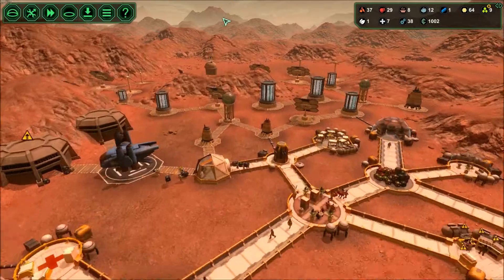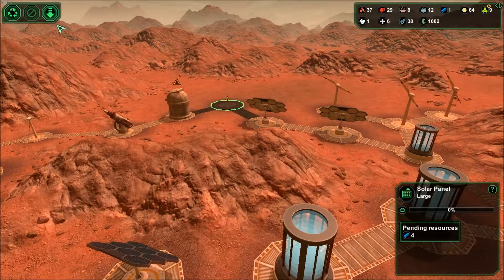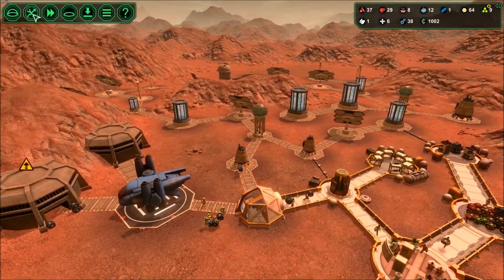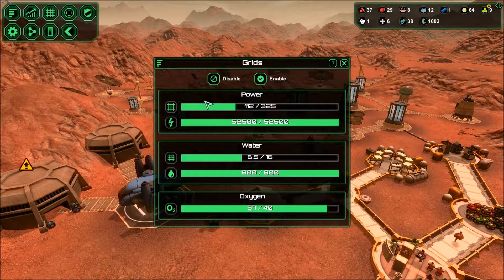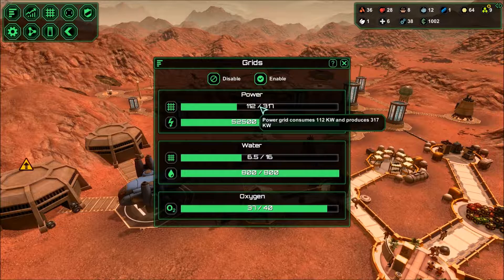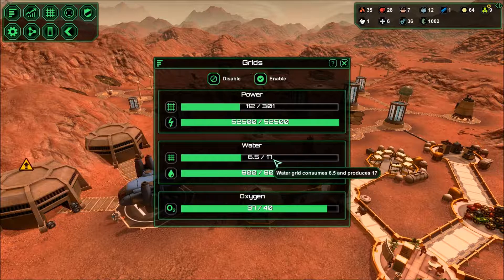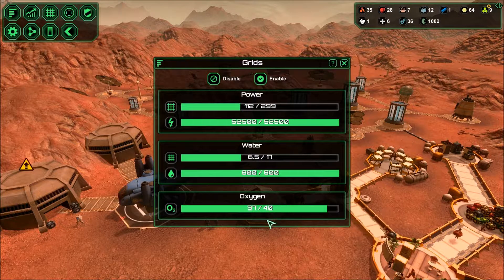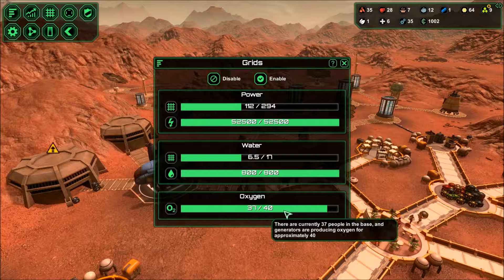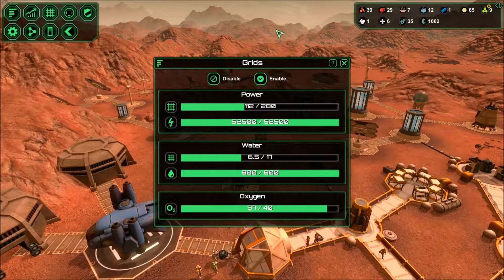What's my power looking at right now? I need to bump that up. What's my power grid looking like? It consumes 112 and produces - yeah, not as much as I want. My water is doing alright. My oxygen is starting to hurt, so before I do anything with bringing in more colonists we need more oxygen. Let's do that now.